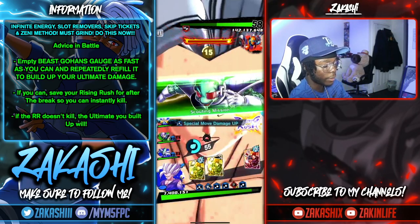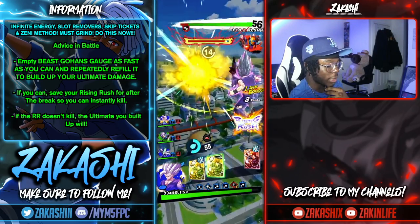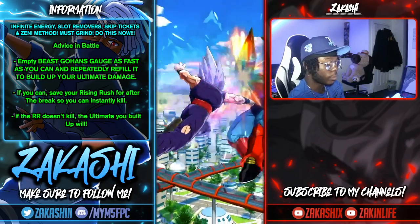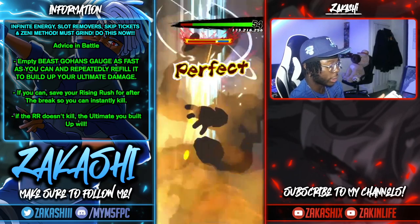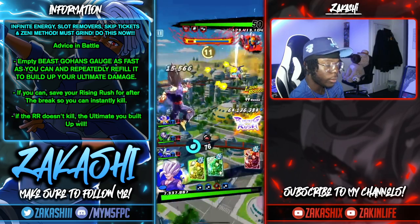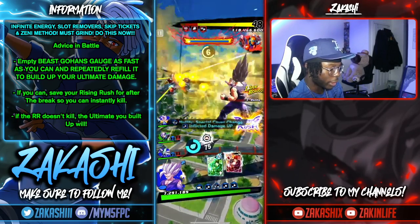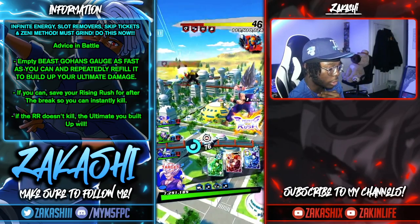Right now I've filled my gauge twice and I'm trying to empty it again — I'm not worried about the damage, the team is solid. What I've noticed is I don't actually need my Rising Rush here. If I can do one all-out rush with blast and one with strike, I should be able to clear his health bar, then follow up with a Rising Rush just to be safe.